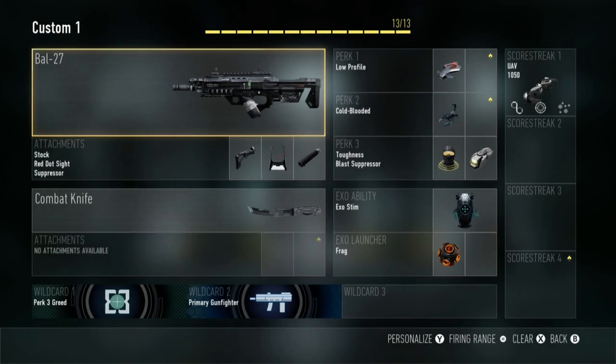The first class is going to be the BOW 27. This class is mainly for stealth purposes — to get around the map sneakily and stay to the edges of the map, not really getting into the heavy mix of things in the middle. So it's going to be the BOW 27 with the red dot sight, suppressor, and stock. The BOW 27 is arguably the best assault rifle in the game right now, so there's no point not to use it.